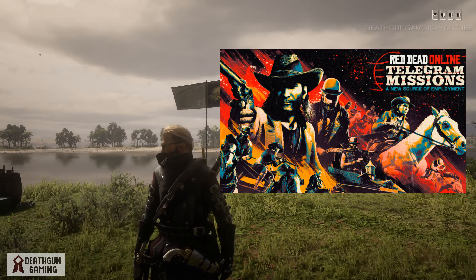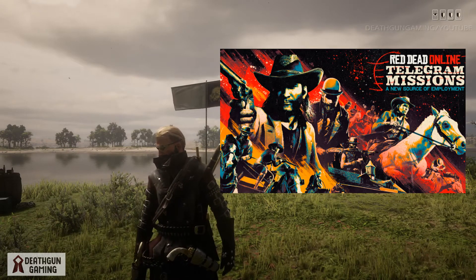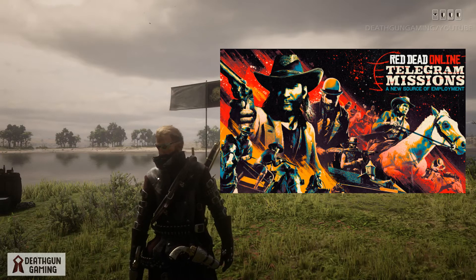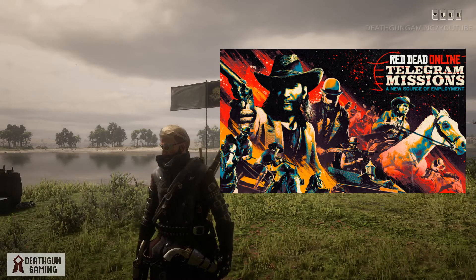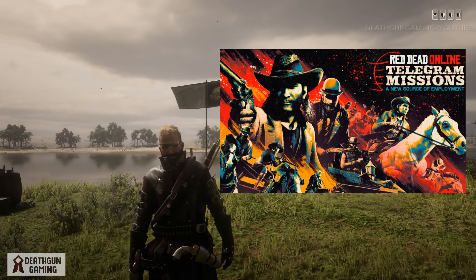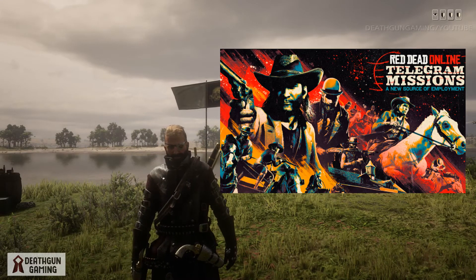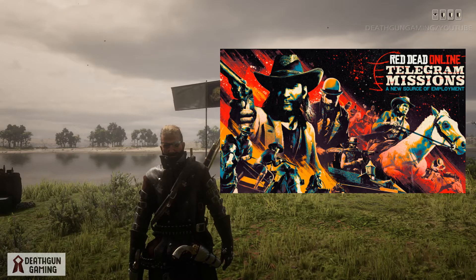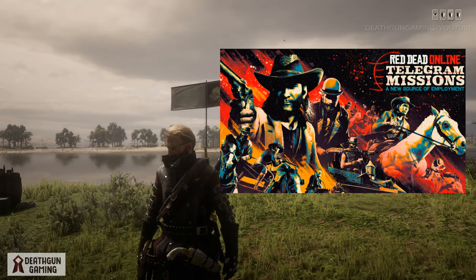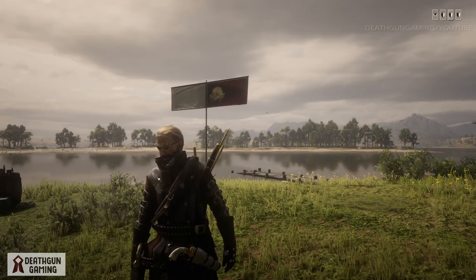If you complete A One Horse Deal, you will get an offer for 30% off the Arabian horse and two special horse revivers. If you complete Rich Pickings, you will get three lost jewelry and three family heirloom collectibles. And if you complete Outrider, you will get 20 small game arrows and 100 express revolver cartridges.